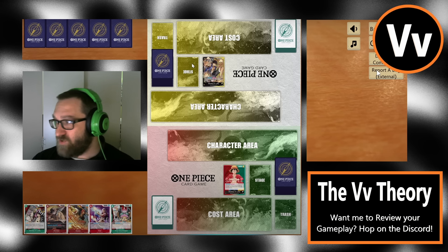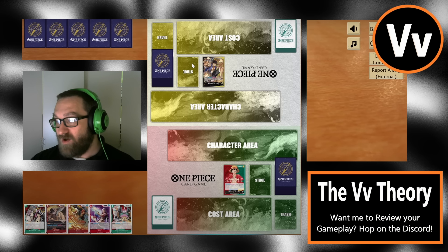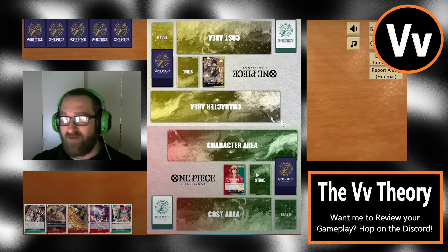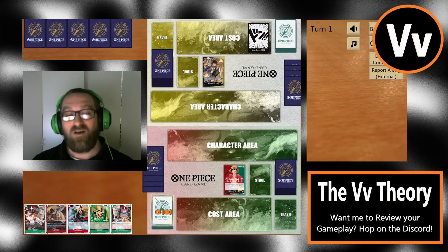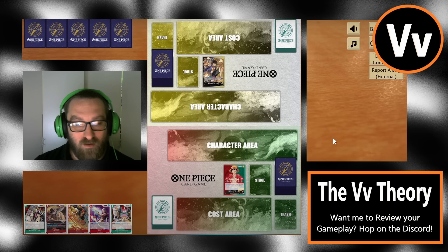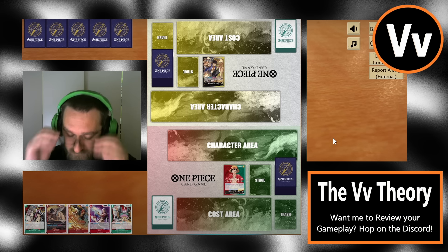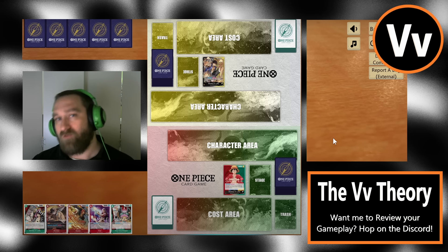Let's dive into this game — volume off, speed 2x, quality up. I have no idea who wins these. Looks like the Red-Green Luffy player is going to pitch back the first hand. Not the greatest start, so I do agree with going for a mulligan here, because these 2k counters might as well just be bodies in this game.